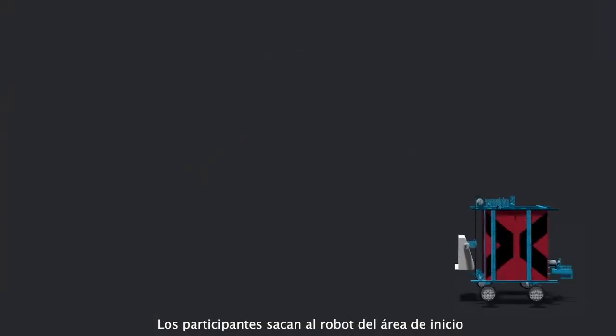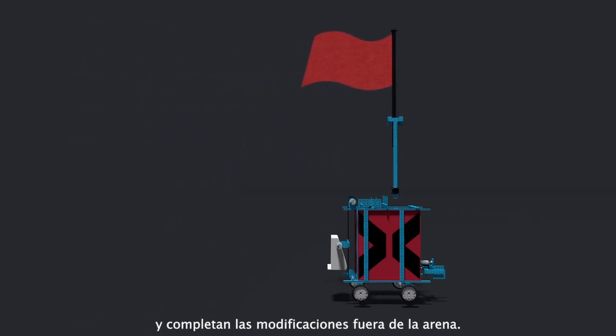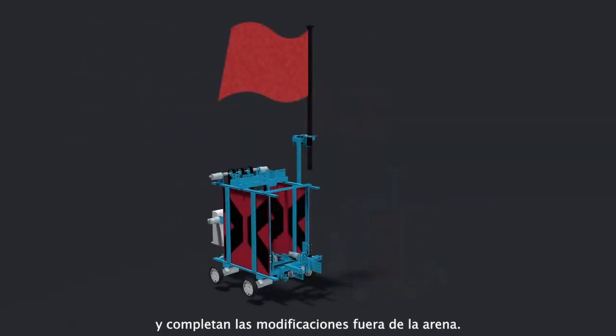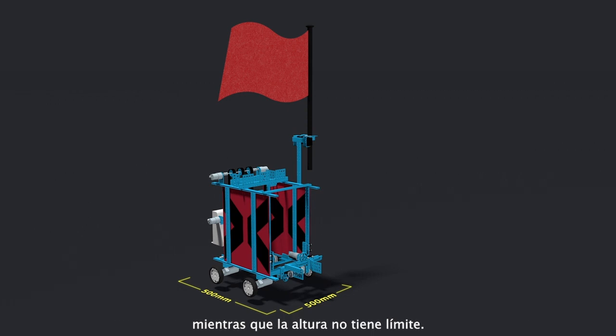The 60-second modification stage begins after the manual stage. Contestants can take the robots out from the starting area and complete the modification outside the arena. After the modification, the length and width of the robots shall conform to the technical requirements, while the height has no limit.